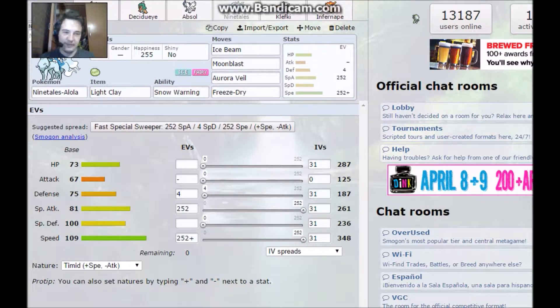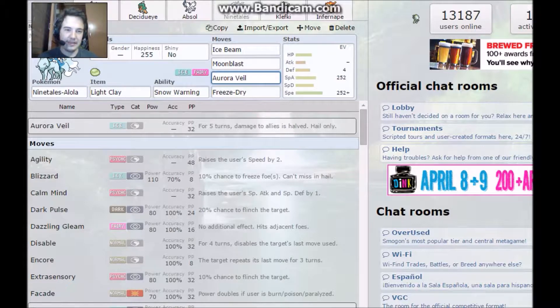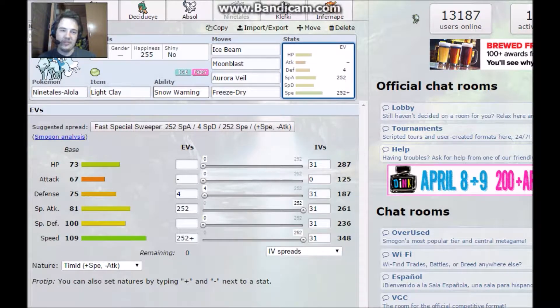Next we have Alolan Ninetales with Light Clay and Snow Warning, with Aurora Veil, Moonblast, Ice Beam, and Freeze-Dry. This one's Timid. Snow Warning puts up hail right away, and Aurora Veil reduces damage to Ninetales or allies for 5 turns - but Light Clay can make it up to 8 turns. It only works during hail, that's why Snow Warning is so important.